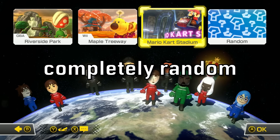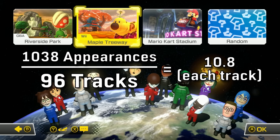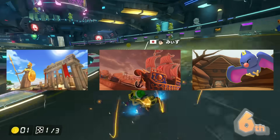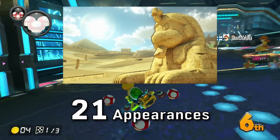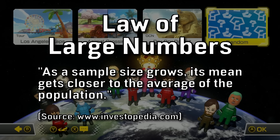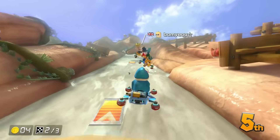To reinforce our claim of the course selections being random, the data we collected showed that the game pretty evenly distributed the courses, with a few outliers on both the low and high ends. If this was completely random with an even number of appearances per course, we should expect each one to show up around 10 to 11 times given the number of courses that appeared. A lot of courses would hit this mark exactly, with most others being within just a few digits. We had 11 questionable data points, with the lowest outliers being courses that got 4, and Dry Dry Desert taking the top spot with 21. Considering we only had the game run through roughly 1,000 course selections across 346 races, we didn't exactly hit the law of large numbers, but the majority of our data is accurate to how you'd expect random distribution to work.